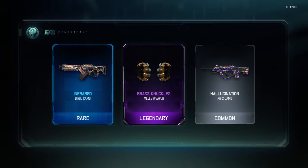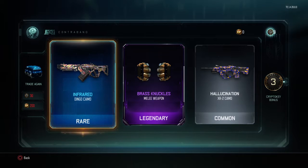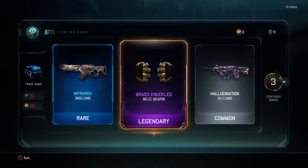Infrared ding - I got the brass knuckles! Okay, neat. I was not expecting that, okay, I guess I'll take it.